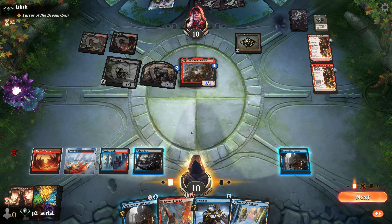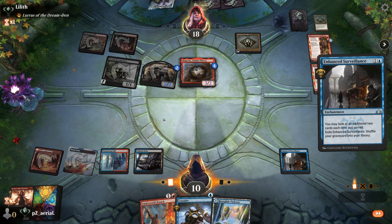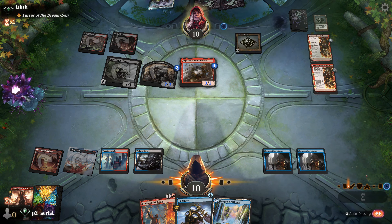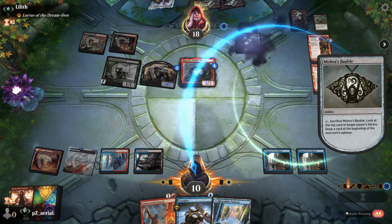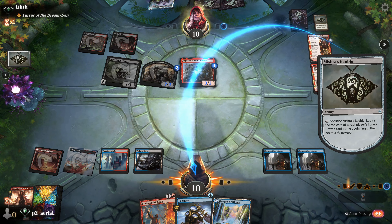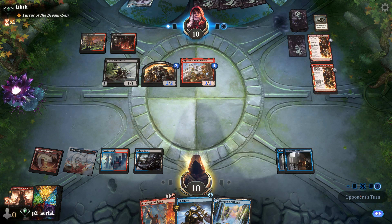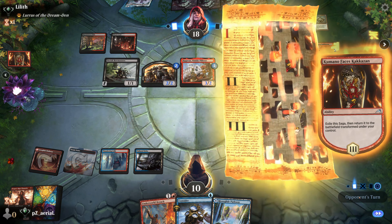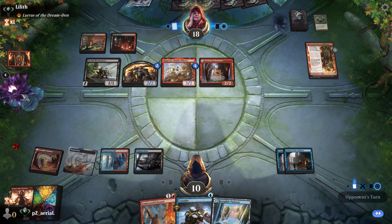Just another land — we surveil and go for another Enhanced Surveillance. Then Underworld Breach next turn, possibly after we Consider at their end step. We use River Glide Pathway for red mana — we now have enough to Breach, Thassa's Oracle, and play one DRC back. All we need is one Mishra's Bauble to win the game. But wait — we still have to kill Bow Masters. That's still a two-turn kind of deal. They might just end the game here — might have been a turn too late.